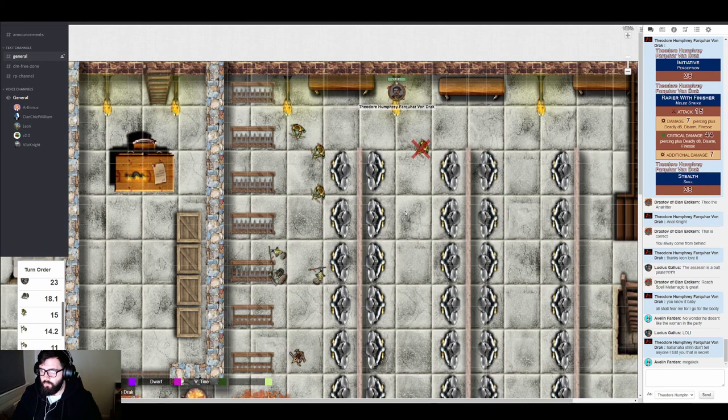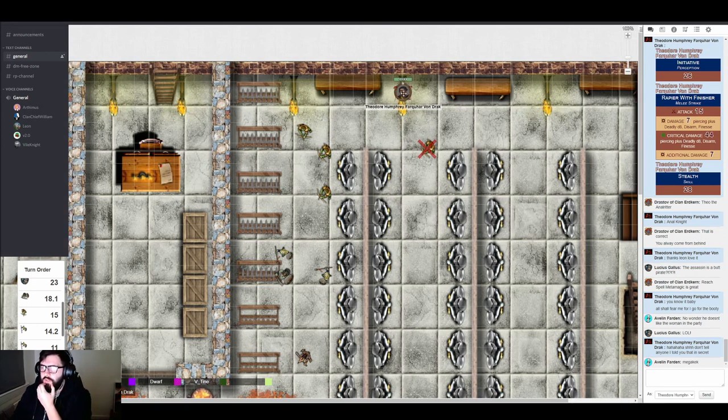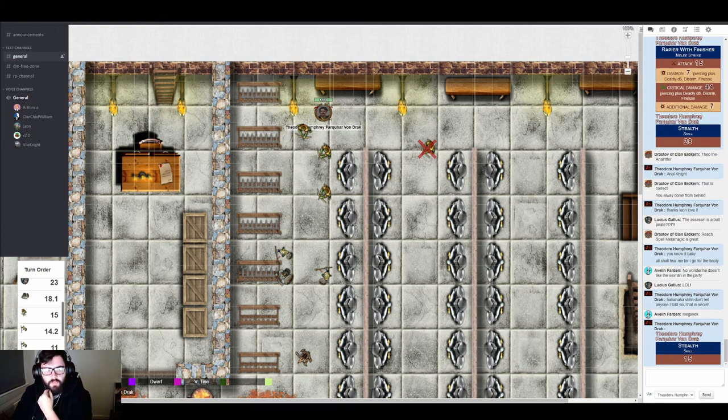Theo decides to just go for it — he moves in and attacks the archer with a finisher. The GM calls for a stealth check first. Theo rolls poorly. As he sneaks up, he pops a rock with his foot that fires off the side of his shoe and smacks into the wall. The enemies are now aware of him as they turn to face him. Despite being detected, Theo doesn't stop — he declares 'Hello there!' and attacks with his rapier finisher. He misses with the finisher.